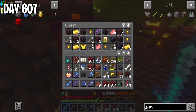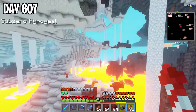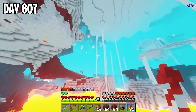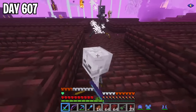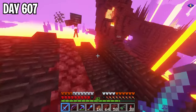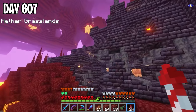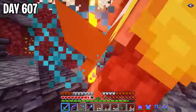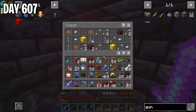I looted another one of these towers thinking they could have some netherite, but they did not, so I really wouldn't recommend looting them. I flew past a sub-zero hypogeal biome and then ran into another fortress where I farmed up a few wither skeletons. There was this little guy that carried a wither skull — so cute — but it ended up running off a cliff. I then ran into what looked like a bastion remnant, fought a lot of mobs, and actually got a netherite scrap from one of the chests.